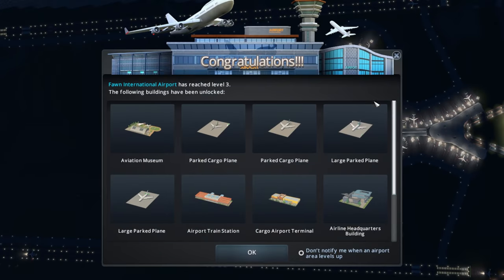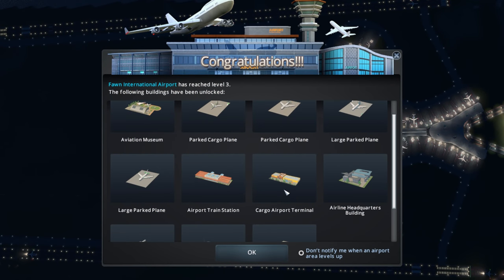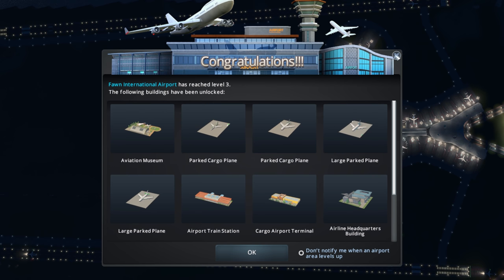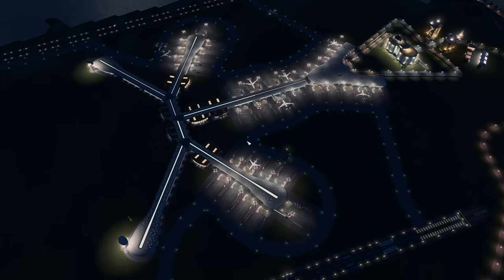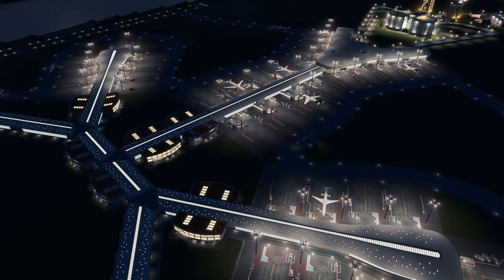Hooray — we've done it! Excellent. We've unlocked all sorts of transport options, all sorts of decoration options, the large stands, and the cargo stuff. Good grief, that is absolutely fantastic. And you know what? I'm really pleased with the way this has turned out. It's not exactly as I imagined when we looked at those pictures earlier, but I just think this looks really fantastic.